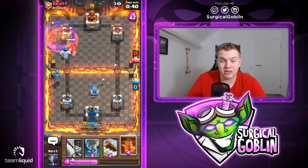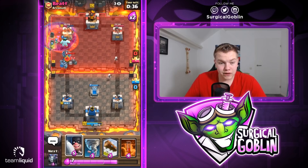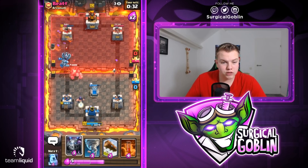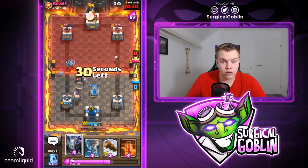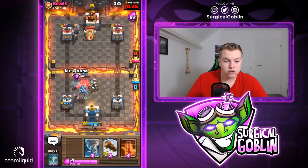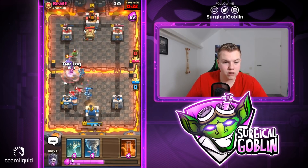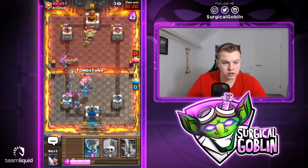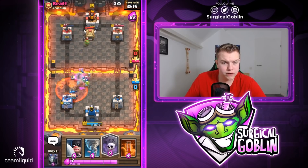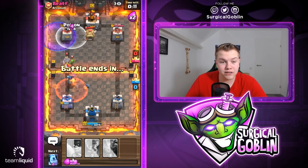This deck is super solid especially once you figure out how to cycle it. We have the King Tower activated, tombstone there, and Executioner. I'll drop the Executioner now to kill his Golem as soon as possible — knowing he doesn't have a big spell, I'm not too worried about stacking units. Let's protect with Ice Golem. Mega Minion and Executioner will be able to kill all of that. He goes with a poison, so I'll go with a naked Graveyard and a Poison as well.